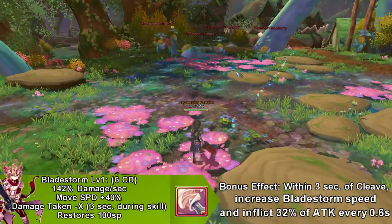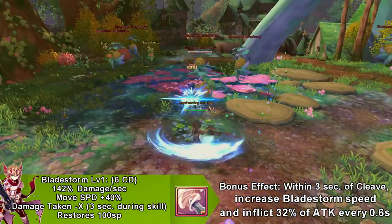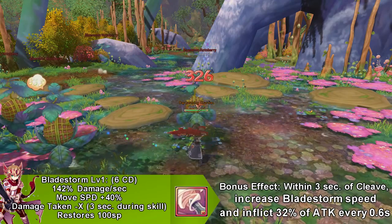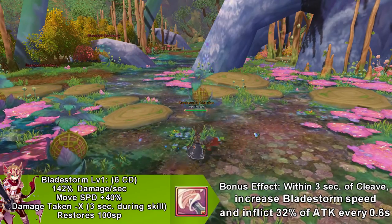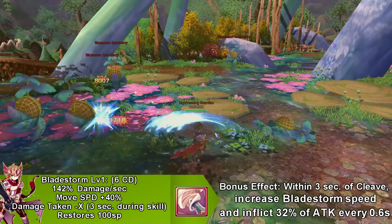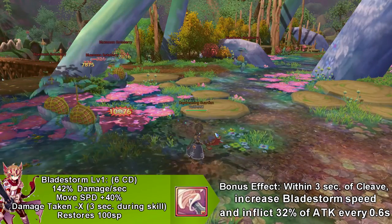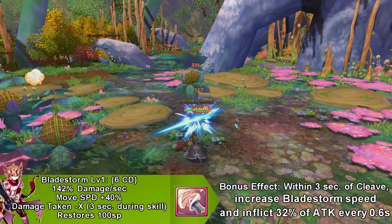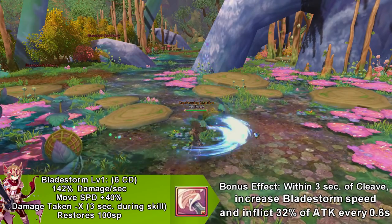Our next skill is called Bladestorm. Bladestorm does damage over time, increases your movement speed by 40%, and decreases the damage you take while the skill is in effect. This skill goes on cooldown for 6 seconds. Not only that, it has a bonus effect if used within 3 seconds of using Carve — it increases Bladestorm's speed, inflicts bleed damage over time, and restores 100 SP.